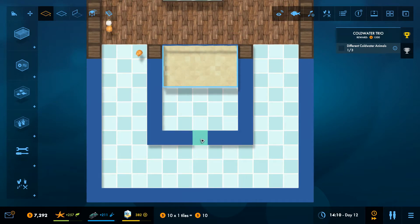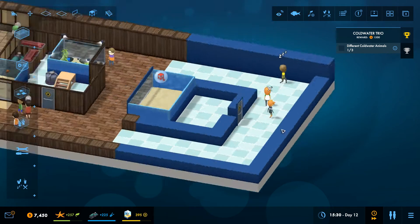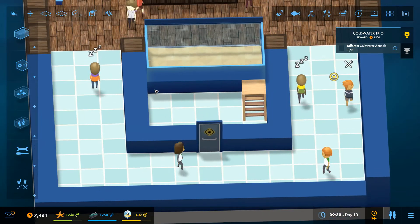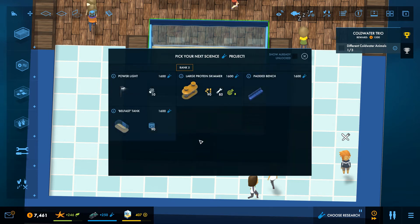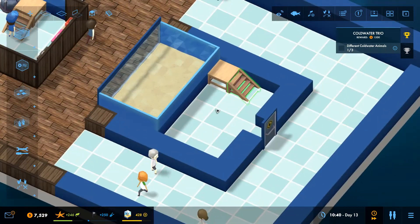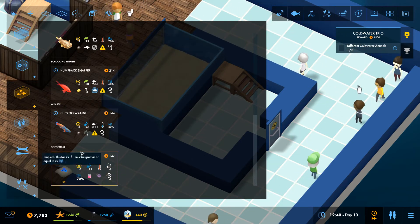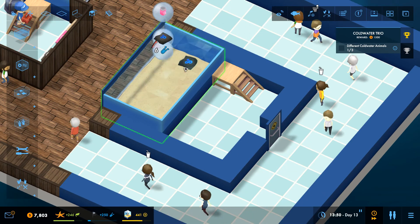We need to put in a doorway at the back. Platform goes over that side. Is this going to be cold water or fresh water? Let's pick the extra research for the light - then we can start getting some corals in. Oh, this could be a coral tank! Yeah let's do a coral tank - at the moment I've got the mushroom corals and they need light.